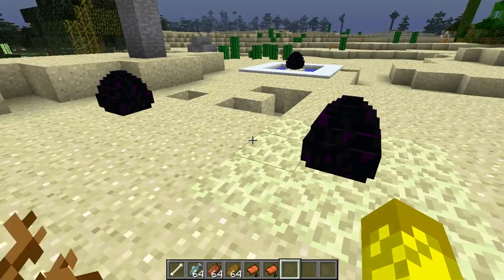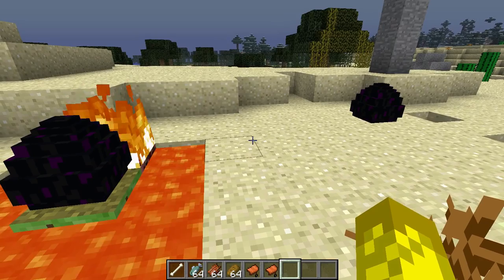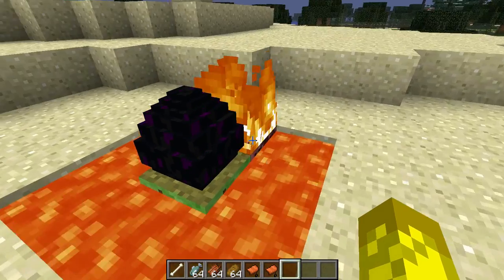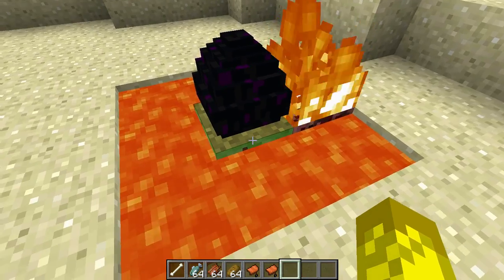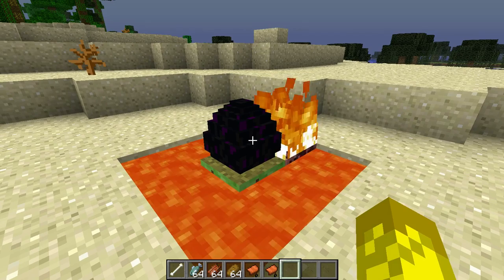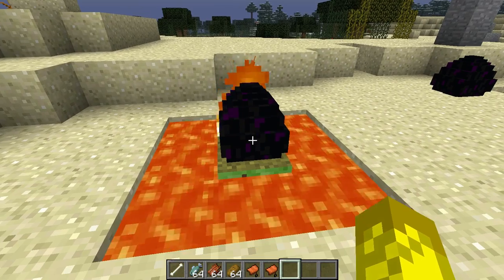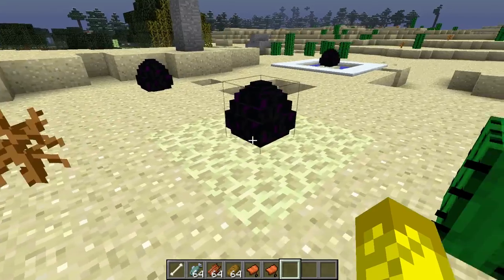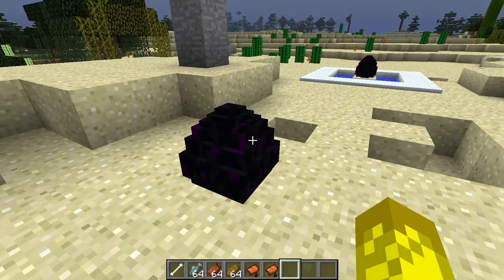The first one I want to show you — I'm just gonna show you guys how to get the different ones and then show you what they look like. To get the Fire Dragon, you could put lava around the egg, or you could do fire — either one works. Then you right click, and after a few days it should turn into a baby dragon — that'll turn into a baby Ender Dragon.